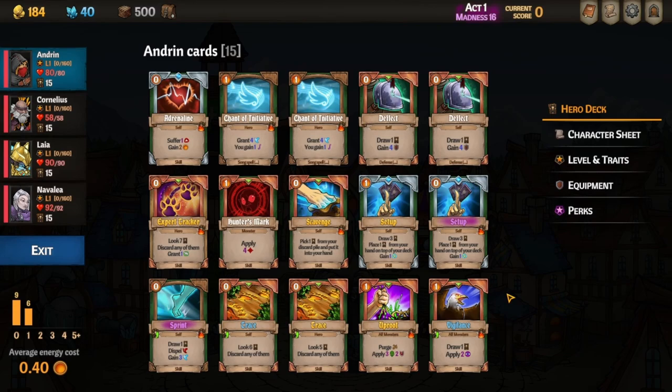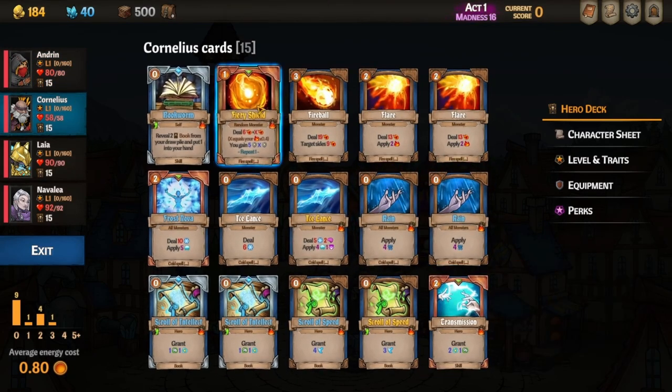This is Andrin's deck. We have Chant of Initiative so we can speed up Cornelius and Laia whenever we need to. Usually we'll be speeding up Cornelius and Navalya, then Cornelius will speed up Laia. We have Deflects for extra draw. We got another Setup which was very nice, and a purple Sprint — one of the few zero-cost draw-one cards that starts in your hand. Andrin is going to be able to draw through his entire deck the whole time. Uproot is there so he can apply vulnerable to all enemies, and Hunter's Mark is there just in case we want Mark later for focusing bosses.